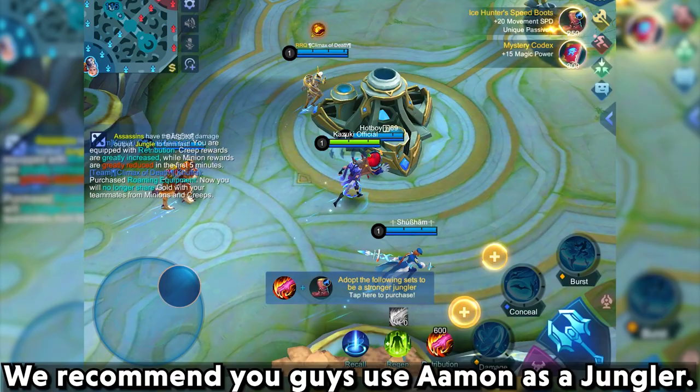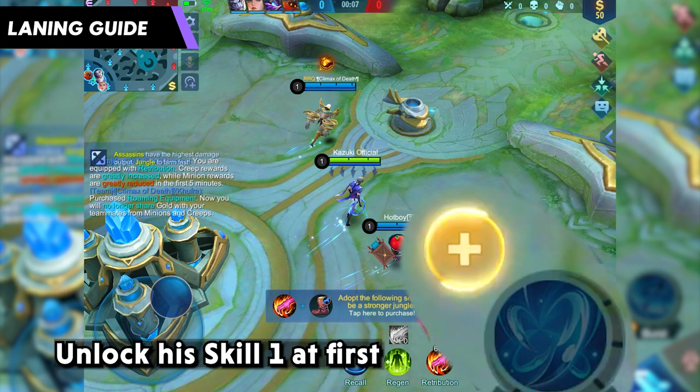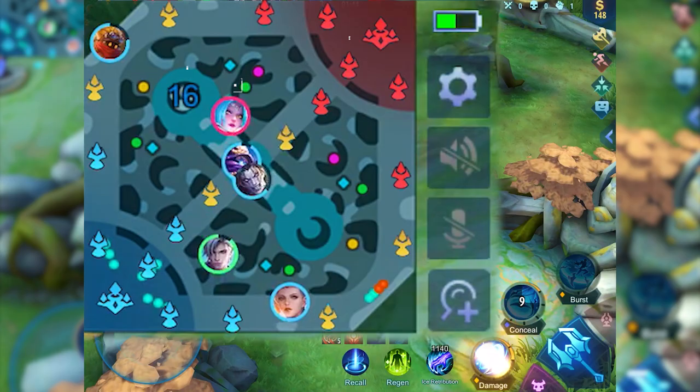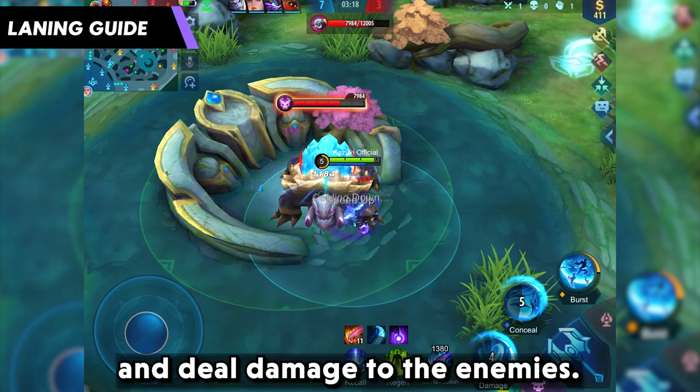You can also try this emblem set for maximum damage output. We recommend using Aman as the jungler, so for spell use Retribution. Unlock Skill 1 first and go for the blue buff then the red. After that, prioritize the lane with the turtle or the weakest side laner. Turtle buff will help him a lot since he needs to get close and deal damage to enemies.